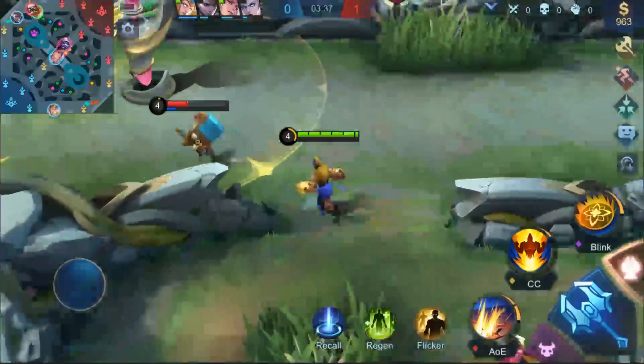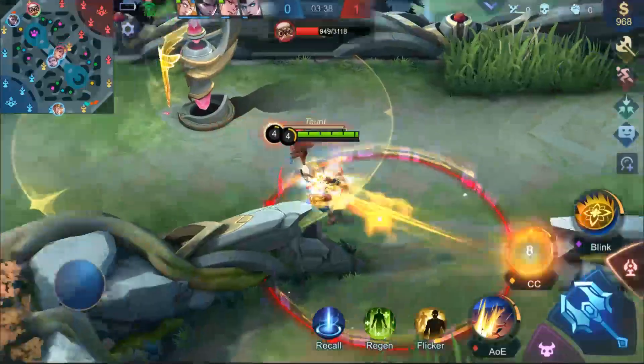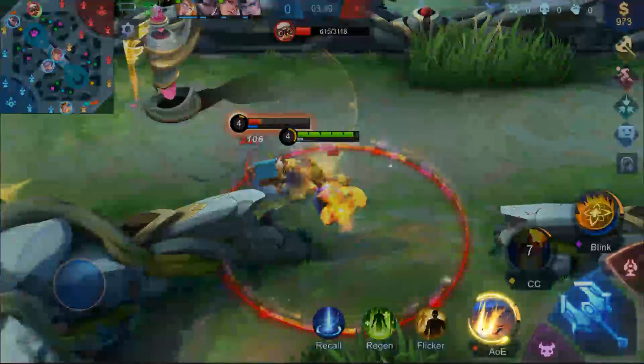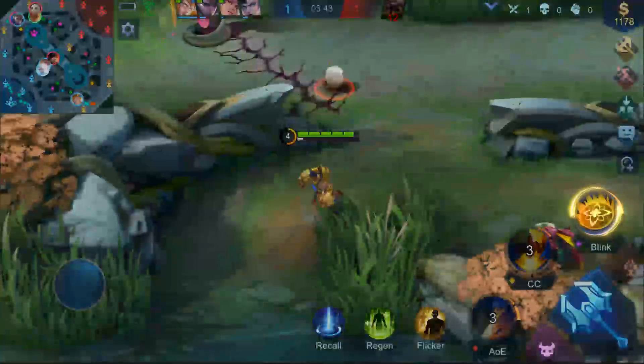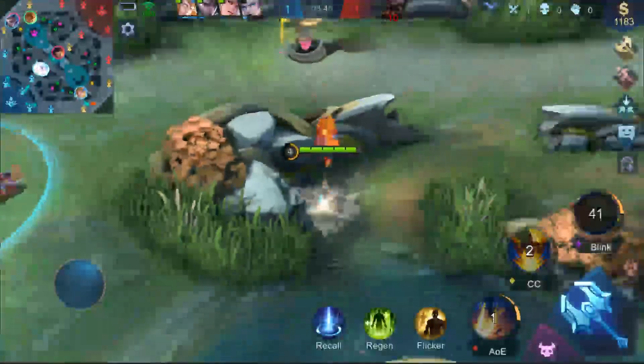In the laning phase, start out with Unbreakable to control enemies, leading into an enhanced basic attack and Blast Iron Fist to inflict damage. Finally, pick the right moment to strike with Avatar of the Guardian to support your teammates.